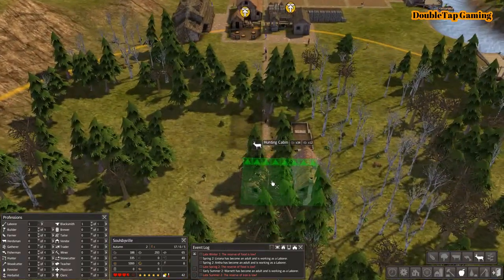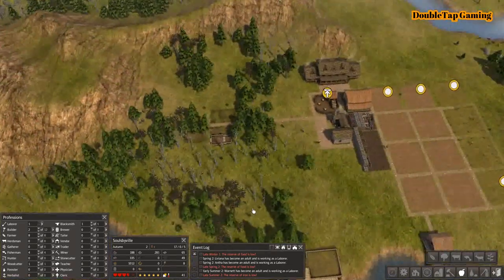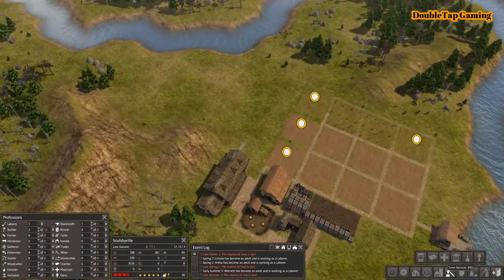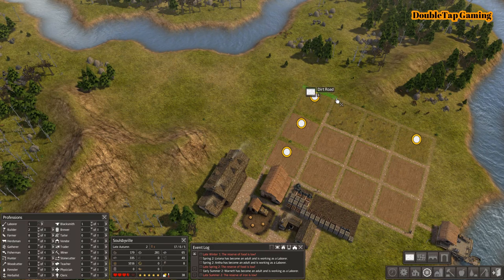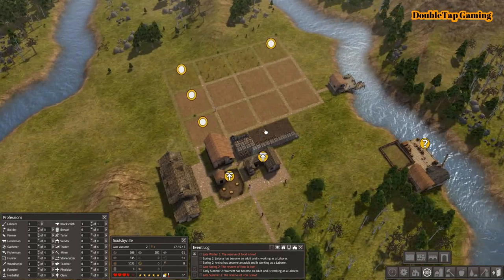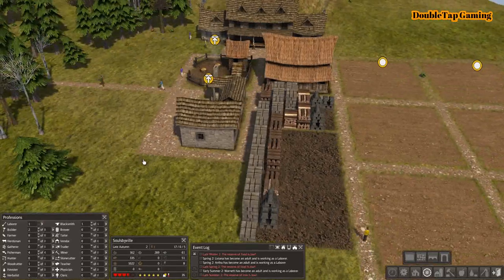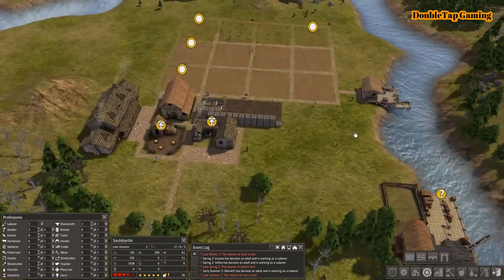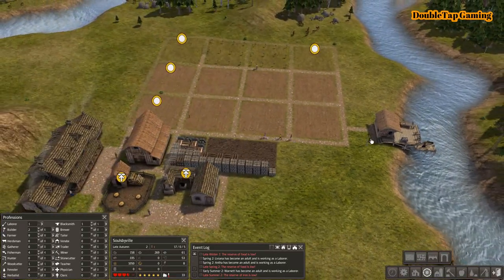One more building I'm going to drop into the south with the Forester's Lodge is going to be the Hunting Cabin — for the same reasons as the Gatherer's Hut. A lot of wildlife happens in the forest, so why not place that alongside the forester as well? It's not going to impede the forester's ability to plant and cut down trees. One last final thing I'm going to do before wrapping this video up is smooth out all these roads, make sure everything's lined up, and send all those people on their way so everything looks like a beautiful, operational, intentional town.